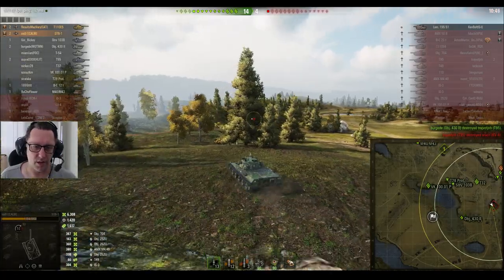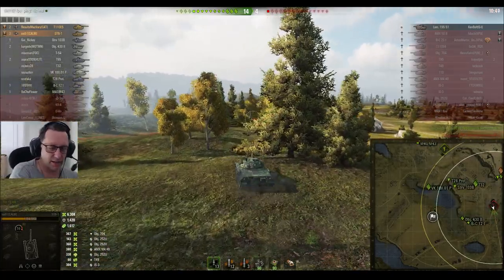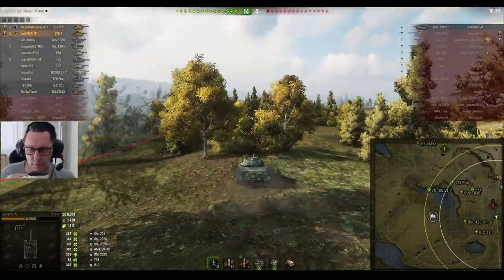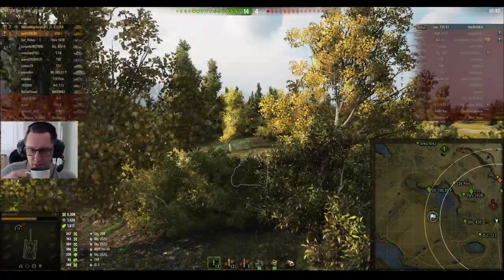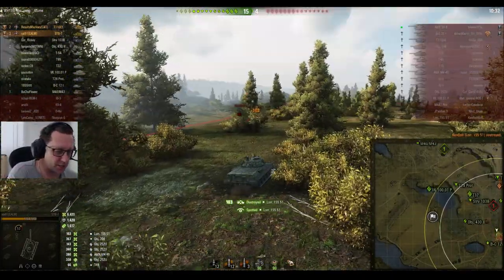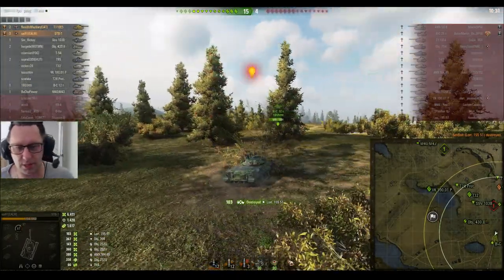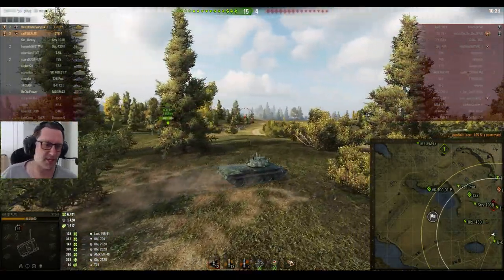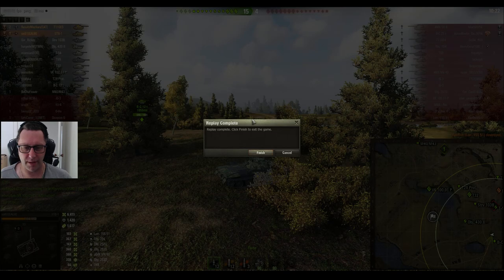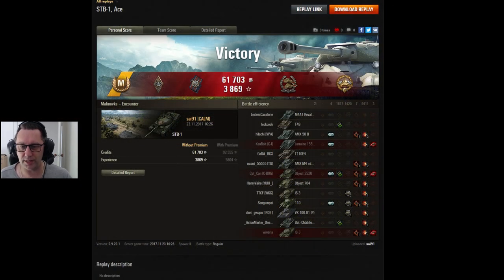Si91 from CalmClan continues to roll forward on 6308 hit points of damage. He's looking for the artillery — the Ray 15551 — he'll be a little bit nervous. There he is! That makes three kills. He can stick it to his platoon mate and say 'there you go, I got three and you only got two.' Not a bad result at all for Si91 from CalmClan, picking up an Ace Tanker mastery badge in the STB-1.